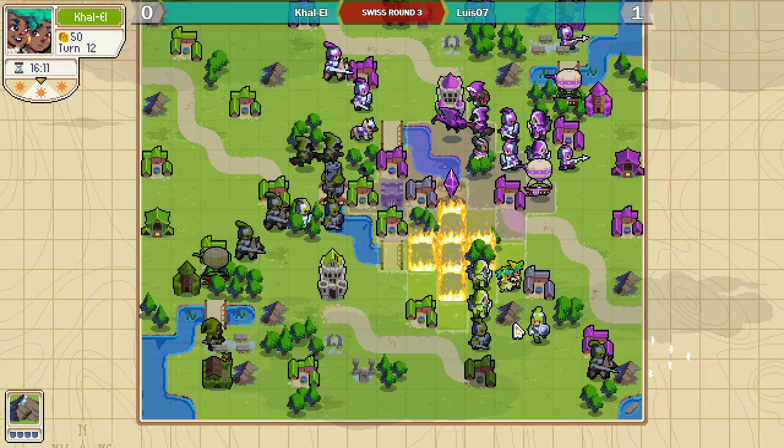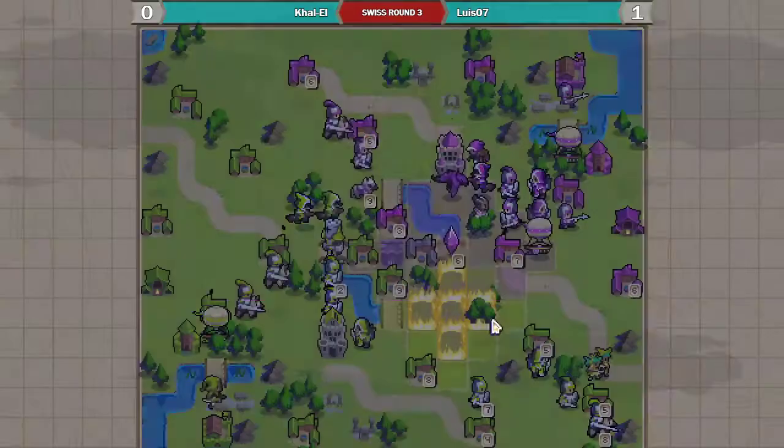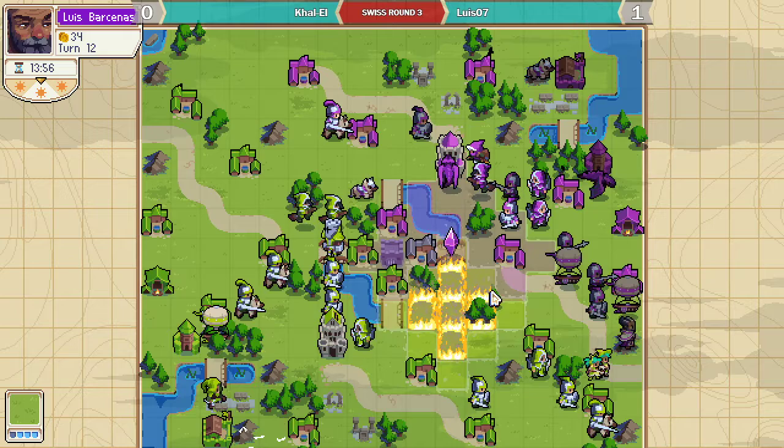Usually you want to put your opponent in that position as Twins — not be in it yourself. Yeah, definitely. He does have a lot of the income on the map though. He is really far ahead in terms of income, and he does control both sides.